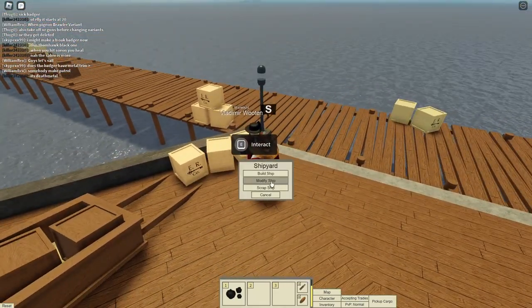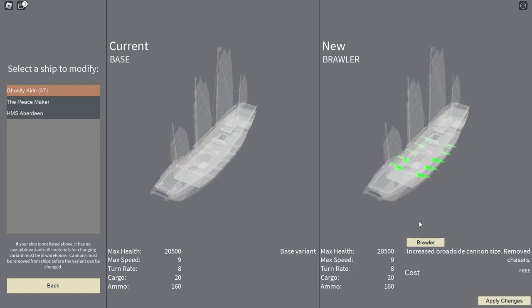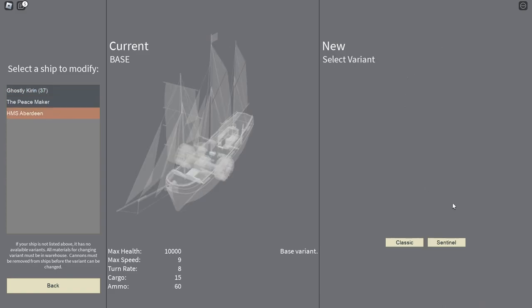We'll go ahead and show the new ship variant system. When you go onto this menu it shows you all the ships you can have modified for their different variants. I've got these three. First off the Kieran — there's a brawler variant and a normal variant. The brawler variant basically increases the cannon size but removes the chasers, and usually these variants are free except for the Fox.